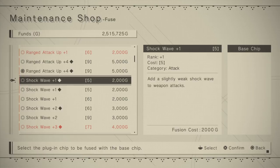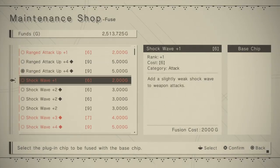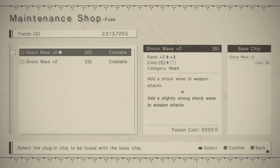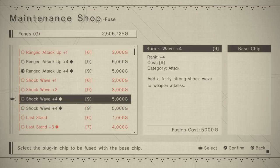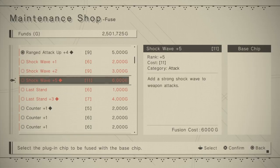I've got a shockwave plus one and shockwave plus one - these are both black diamond chips. We can fuse them and tada, I've now got another plus two black diamond chip. I can take those and fuse those - now I've got a plus three. And because I already had a plus three black diamond chip we can keep going and now we've got plus four black diamond chips. Let's fuse those and we're left with a shockwave plus five black diamond at 11 storage - that is the lowest amount of storage you can get for that chip at plus five.